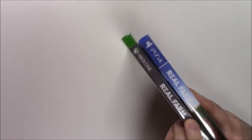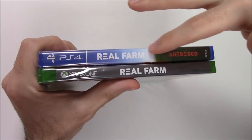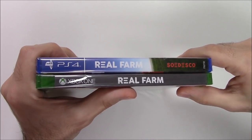Moving on to the spine, PS4 games in general seem to carry over the artwork often, so you can see it carries the blue sky and the grass, whereas the Xbox One version just has a plain gray spine. And moving on to the top.